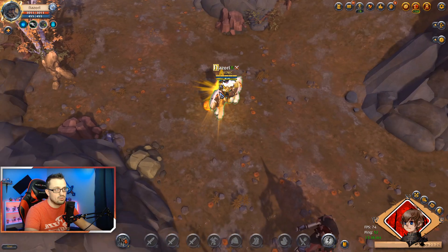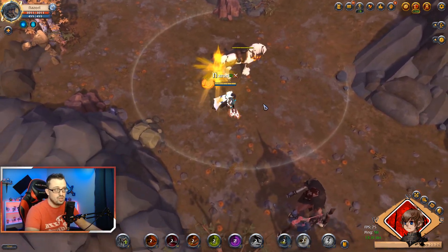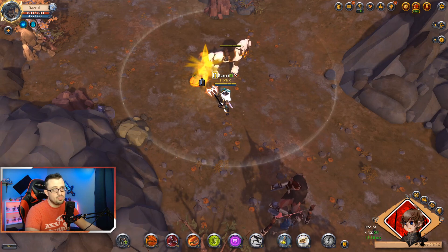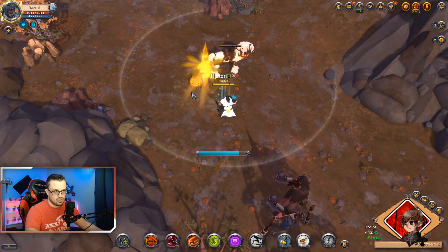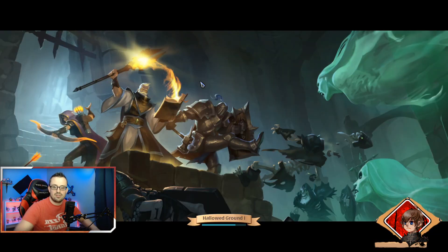So this one is the solo version of the dungeon. The group dungeon is like a circle — it pretty much looks the same, it's got a pumpkin and stuff, but it's a circular entrance, kind of like the blue portals for the group dungeons.